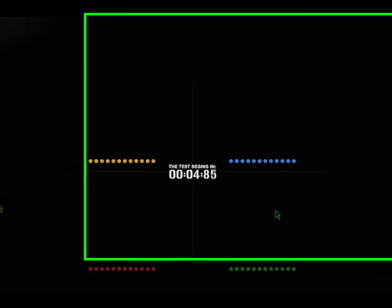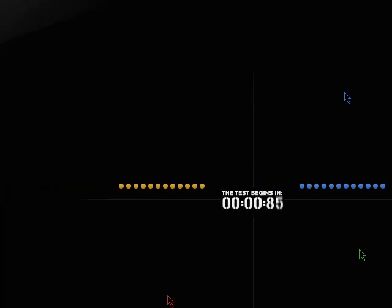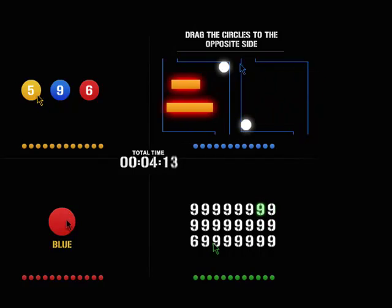The test begins in 5, 4, 3, 2, 1. Drag the circles to the opposite side. Avoid the blocks. Correct.